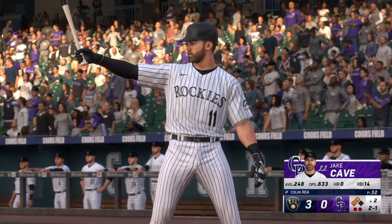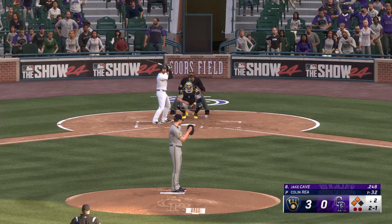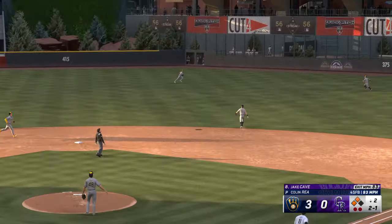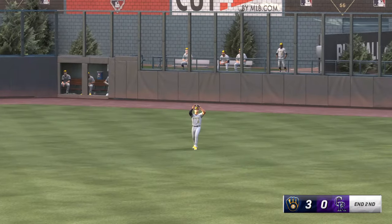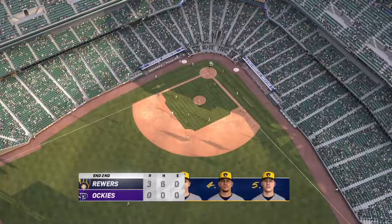Here's Jake Cave now — and this is a big opportunity for him to pick up his teammate. Two on, two outs — lifted in the air to right center field — gets under it — and that's the third out. Two left for Colorado. They trail 3-0.